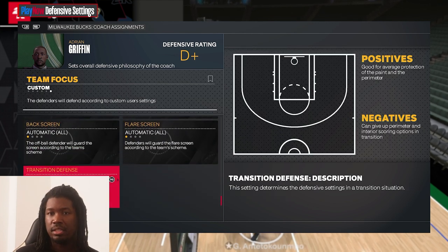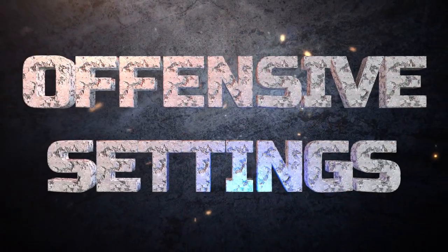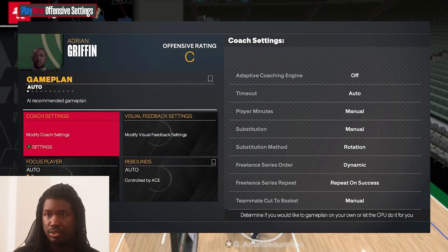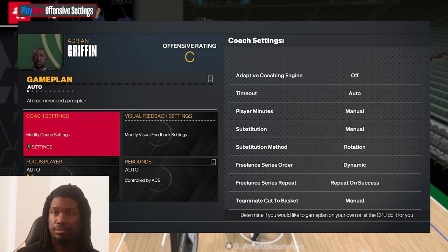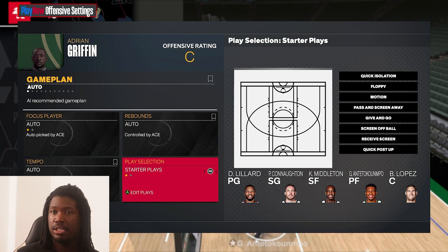You can also set the tendency of defense to 'No Threes' if you want. Next up is offensive settings — this one's going to be good. And like I said, make sure your adaptive coaching engine is off.